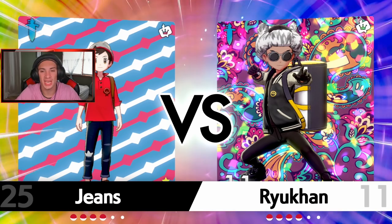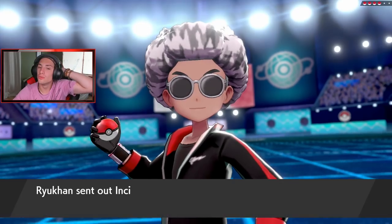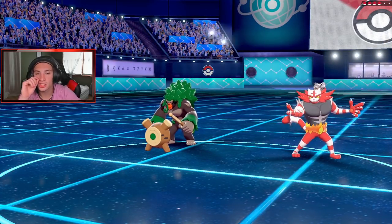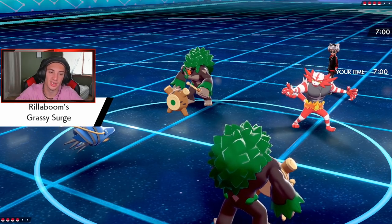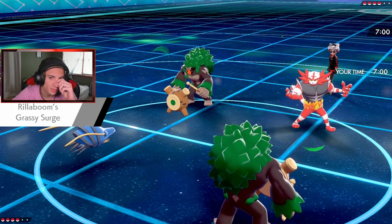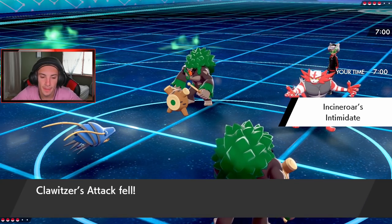If you want to catch more content from me, link in the description below — Jeans25 on Twitch, we stream three to four days every week. Let's get going — who's gonna lead? Incineroar does come out. He's gonna get that minus one. The terrain is gonna be Grassy Terrain and I do nothing with that terrain. I could go for a Grassy Glide, or I could actually change the terrain, Dynamax, and roll from there.